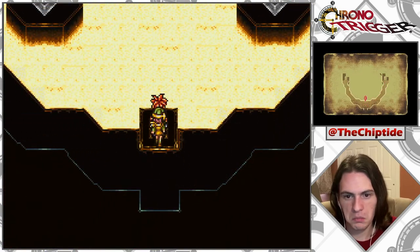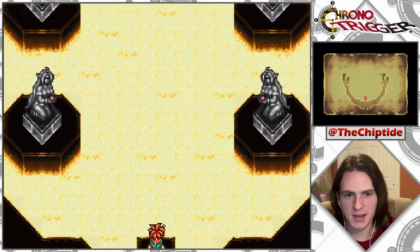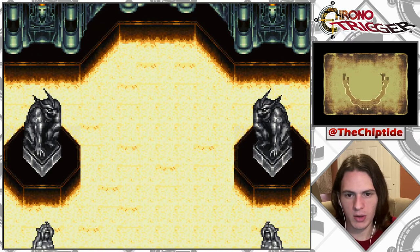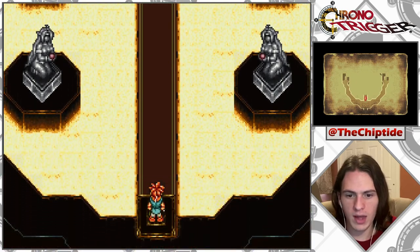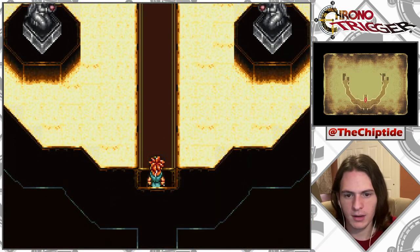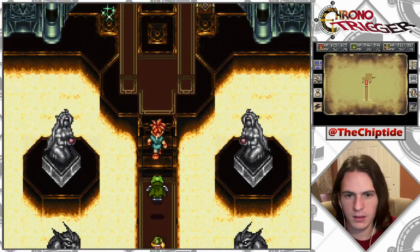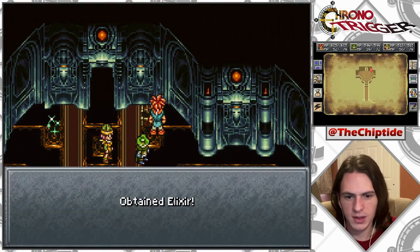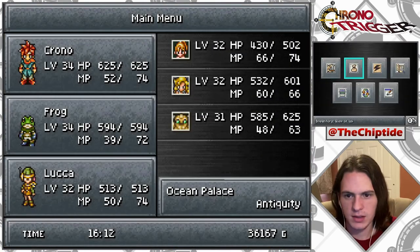Okay, step on the button again. Yes! Show me a bridge. Oh, did we, like, part the Red Sea here? But it's literally like lava or something. Well, I'm gonna open this first and then save. An elixir — nice.